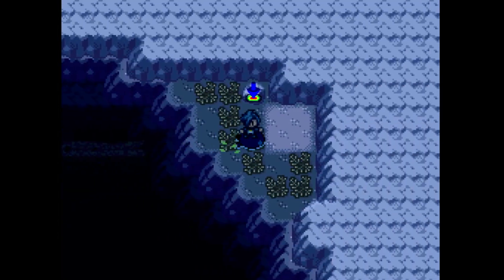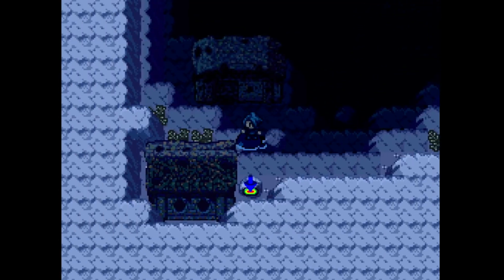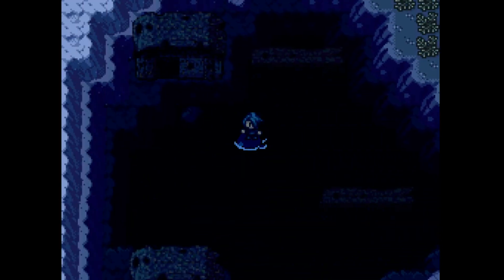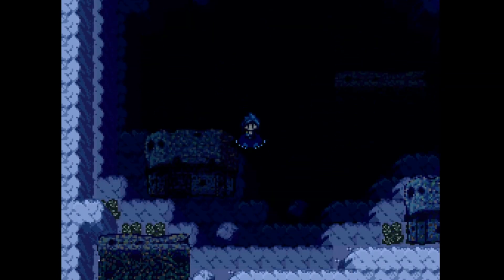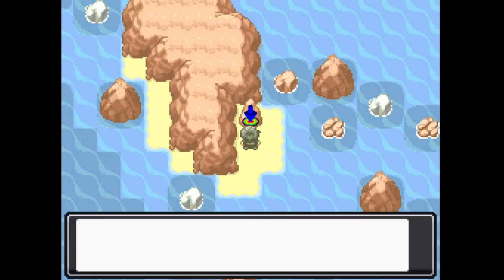There it is! Field Effect 22 — Underwater. A Relic Vase. Purple Shard. Primarium Z. Ultra Potion. There's some good stuff right there. And what happens if I go up here? There's the Weakness Policy.